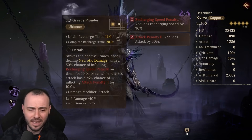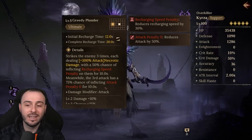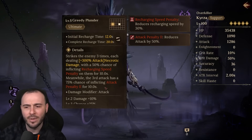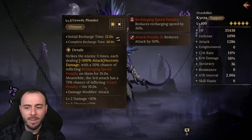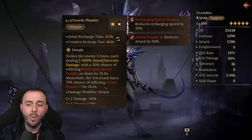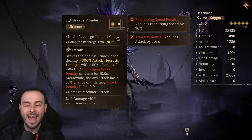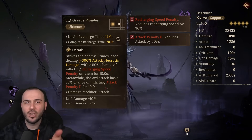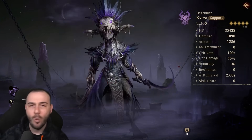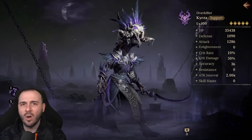What I like most is her ultimate skill — it strikes the enemy three times, each dealing necrotic damage at 300% attack, so 900% attack in total. Each hit has a chance to proc recharge speed penalty for 10 seconds, and the third attack has a 100% chance of inflicting attack penalty. So you're getting attack penalty, recharge speed penalty, shield prohibition, and ultimate energy from the passive.